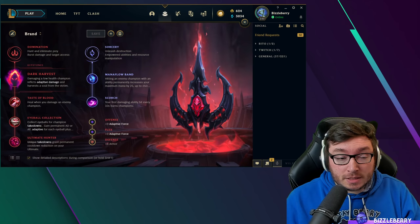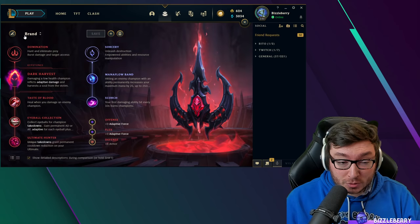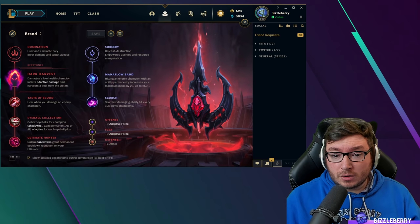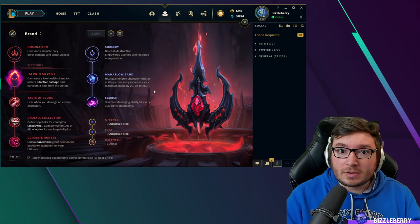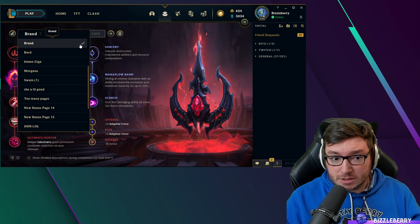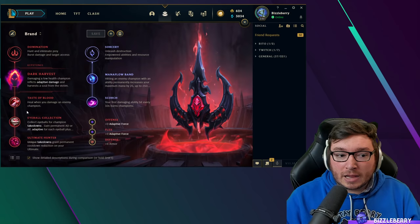Runes are of massive importance in League. You can pick and choose them before you go into your game. If you know you're going to play a champion — in this case Brand, a fire mage played mid or support — get the runes set up beforehand. Look on a third-party website or, if you play support, have a look at one of my rune builds and put them in a page before you get into game. That way there are no surprises and you don't have to overthink anything — you can go in mentally clear.